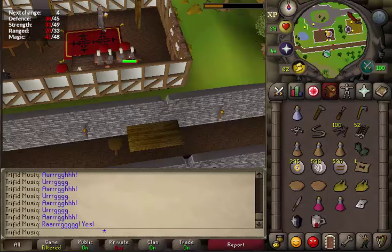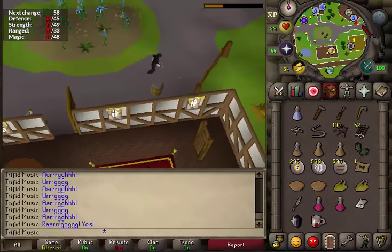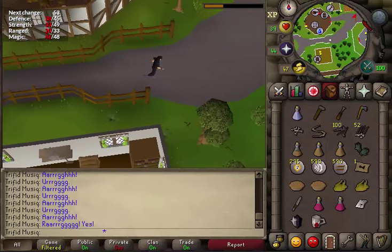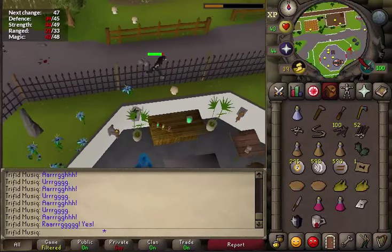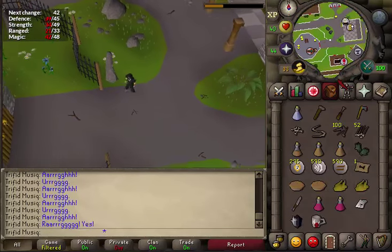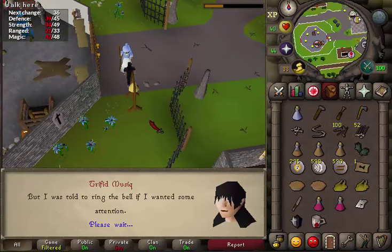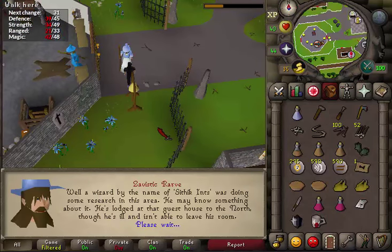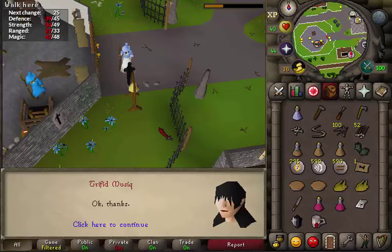Next, we will need to go to the magic guild. Enter the pub or inn, go east, and go to the eastern side of the magic guild. There you will find a bell south of the entrance. Ring it and an embassy wizard will appear. Talk to him, then select the last option — the fourth one — and say 'Okay, thanks.'